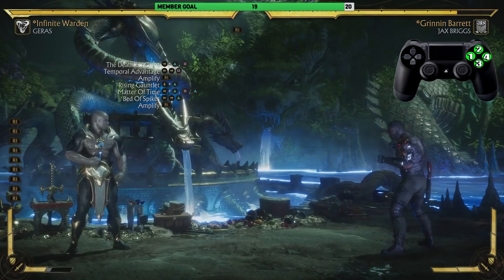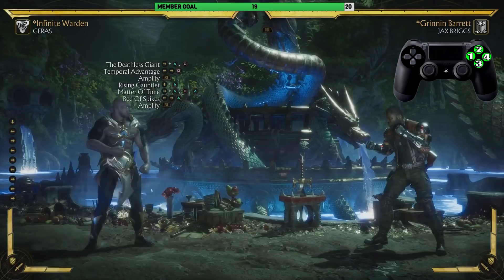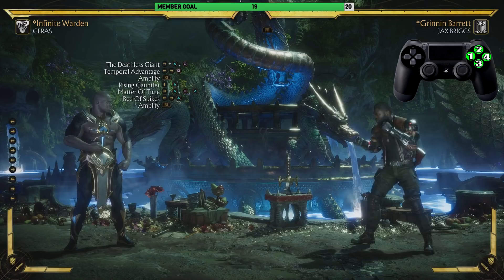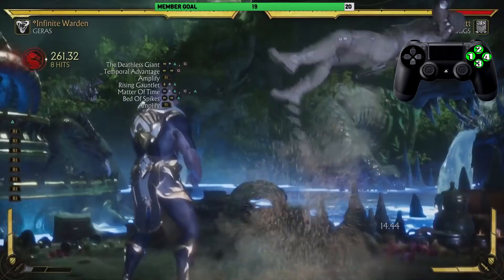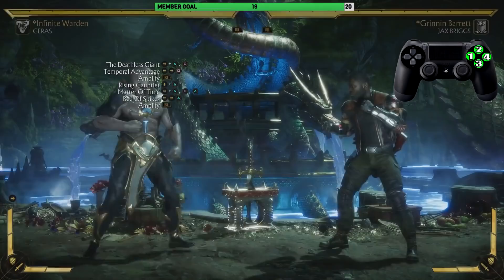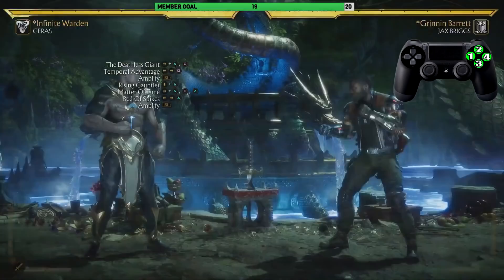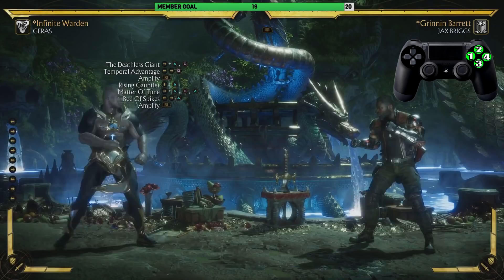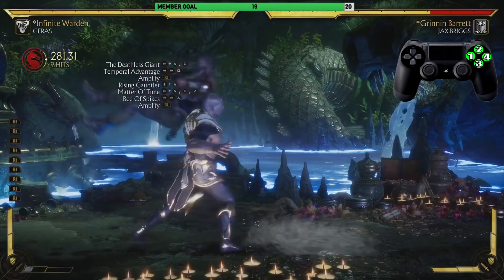We'll practice going all the way from Temporal Advantage — it's going to be a tough one, but I have faith you guys will be able to get it. Let's go from Temporal Advantage all the way down to Bed of Spikes — and we're going to amplify that, by the way. It looks just like that. Now let's go all the way from Deathless Giant all the way down to Bed of Spikes — already at 305 damage and we're not even done yet.